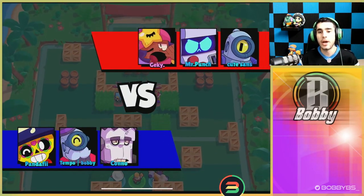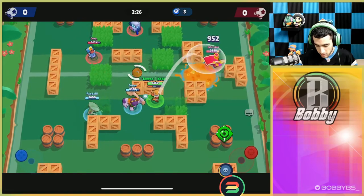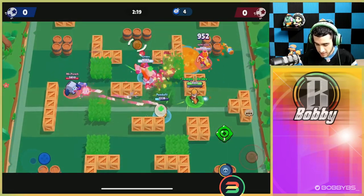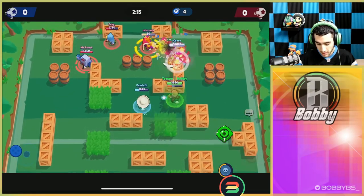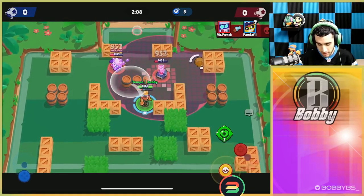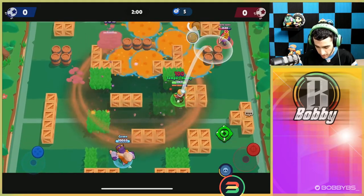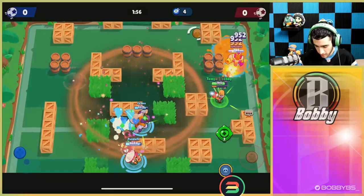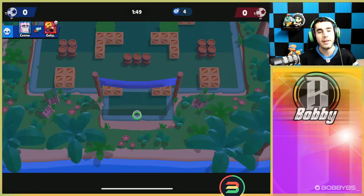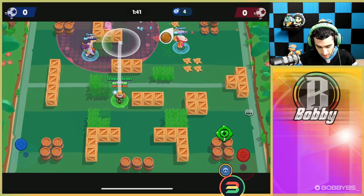Here we go into the next game facing a way better comp. We're facing some pretty good players so it could be difficult, but Barley does really well against 8-bit. We're going to try and get Sans over here — Sans is a good player besides his Mortis gameplay. We hope he doesn't have the speed star power because speed is a little annoying to face when using Barley. Kano makes a bit of a throw but it shouldn't matter. Panda goes down so we're not scoring here — we're going to try to trap them and see if we can get Sans stuck in the corner.